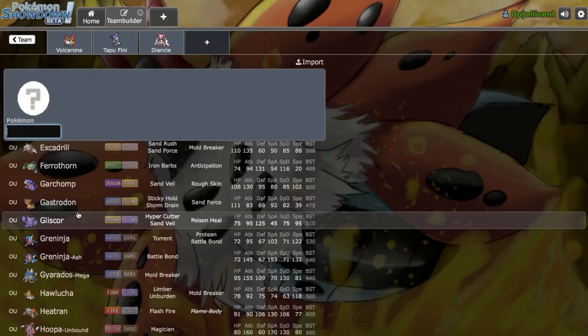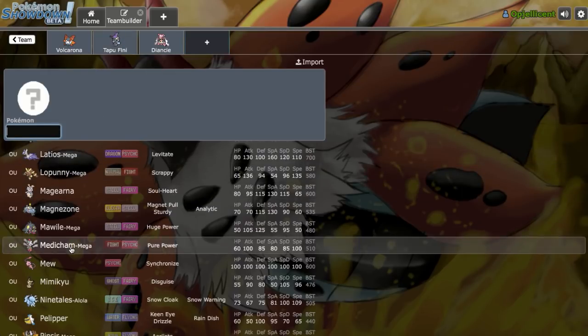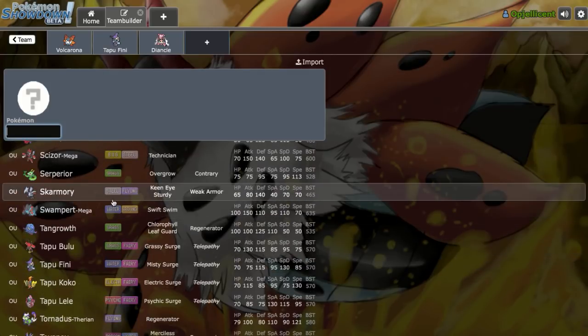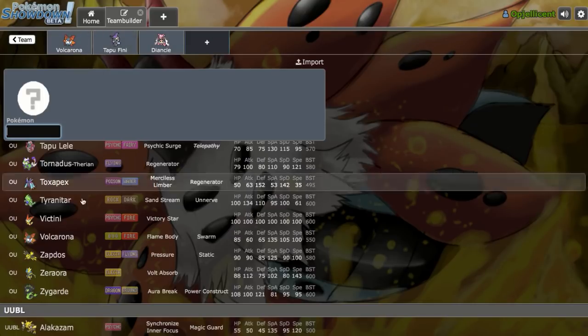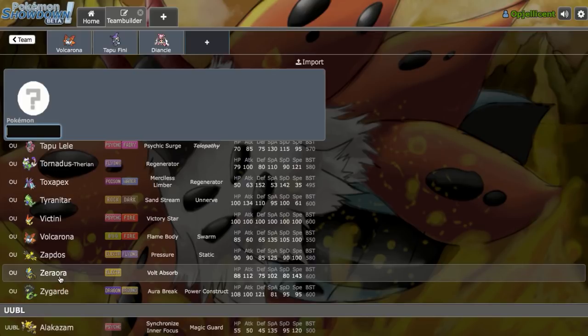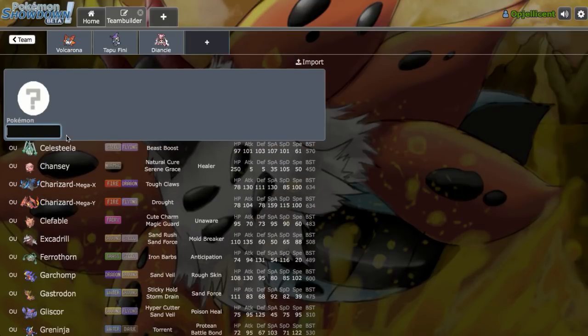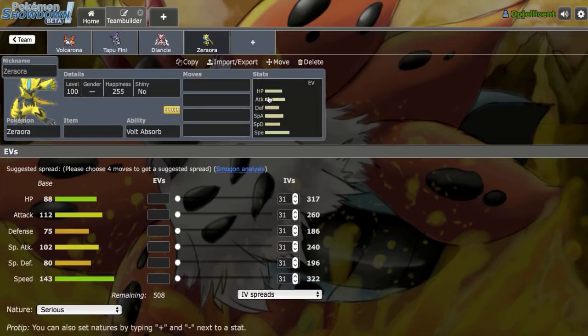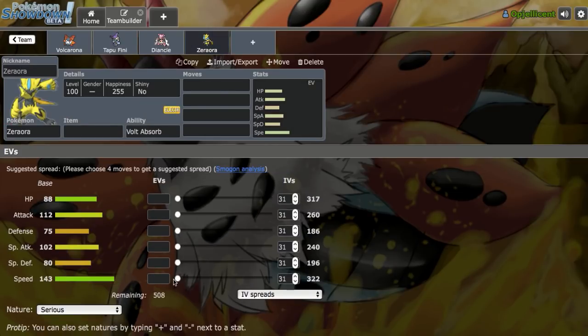We still need a Mega Pinsir switch-in. I don't want to go Triple Fairy, and we already have an Ash Greninja switch-in in Tapu Fini. Zeraora would be cool — it can check Mega Pinsir pretty nicely. Assault Vest Tangrowth looks kind of good too, to help against Shift Gear Magearna, but Volcarona can take that on. Let's go with Zeraora for now. It can check Mega Pinsir and forms a nice Volt-Turn core. We'll put Max Attack right here.